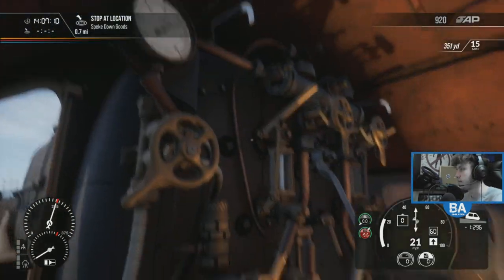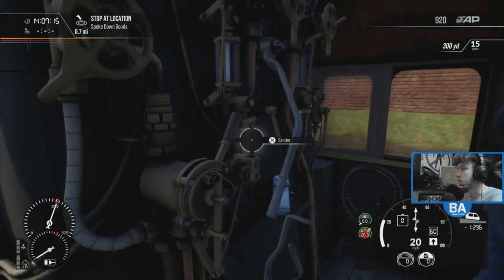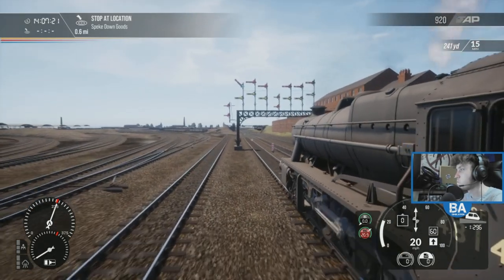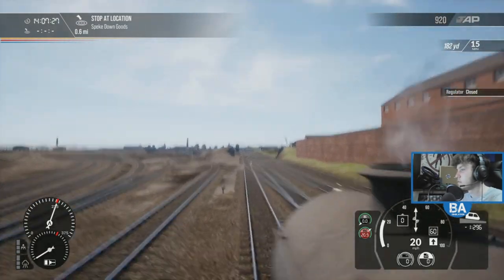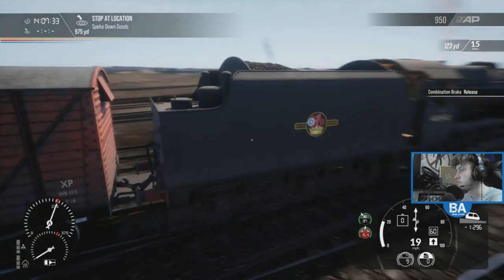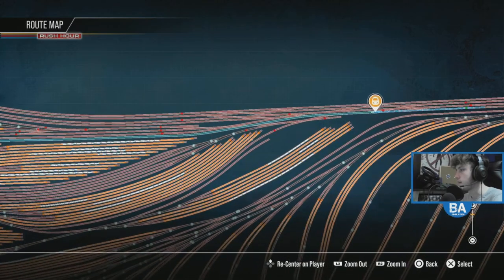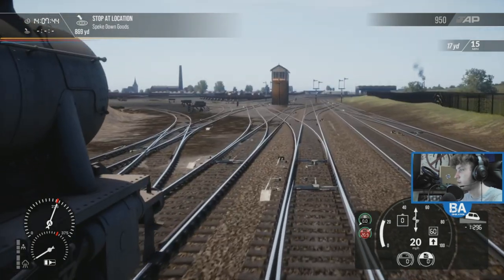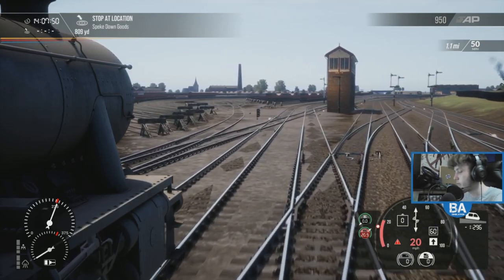What do you think of the 8F? The inside is near enough identical to the Jubilee - the only difference is probably the sander. The sander on the Jubilee is like here somewhere in the sort of middle bit. I've never come off here before, so we'll be going left here - it's where the 15 mph limit is as well. Obviously if we went to the right we'd be continuing up towards Lime Street.